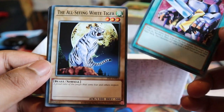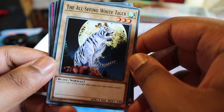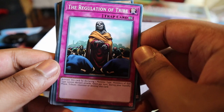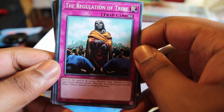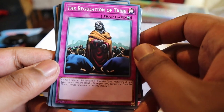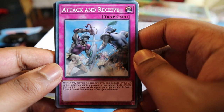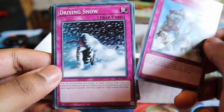The All-Seeing White Tiger - a proud ruler of the jungle that some fear and others respect - but with 1300 attack no one's respecting you. Regulation of the Tribe - activate this card by declaring one monster type. Monsters on the field of that type can only declare attacks once per turn. During your standby phase, tribute one monster or destroy this card - it's alright if you're facing someone with a dragon deck. Attack and Receive - a classic. You can activate this card when you take battle damage. Inflict 700 points of damage to your opponent plus 300 for every Attack and Receive in your graveyard - that one's alright.